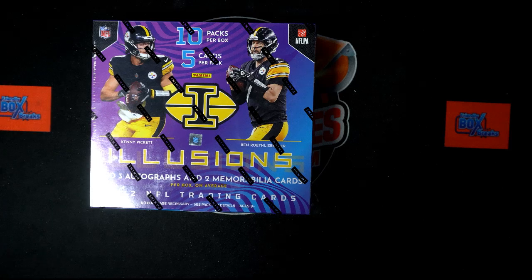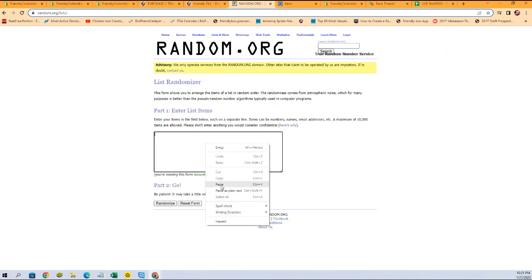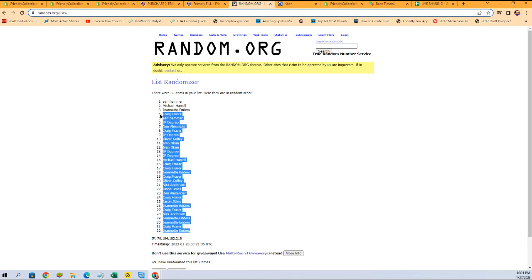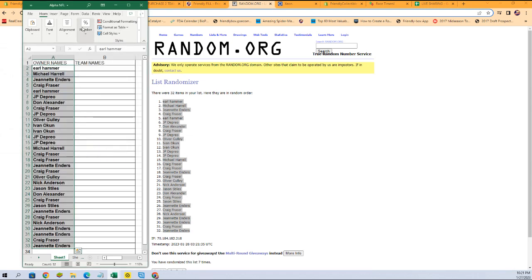We're going to switch over to our random screen where we're going to do the randomizations of our owner names and our team names. Let's grab our owner names first. We go seven times — one, two, three, four, five, six, and lucky number seven. Jeanette E at the bottom, Earl H at the top. Let's get that copied.